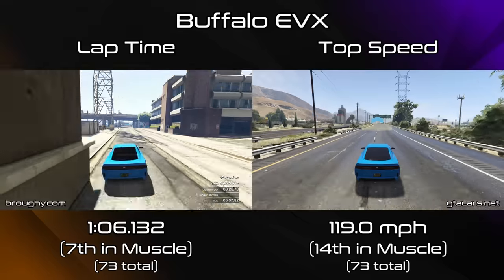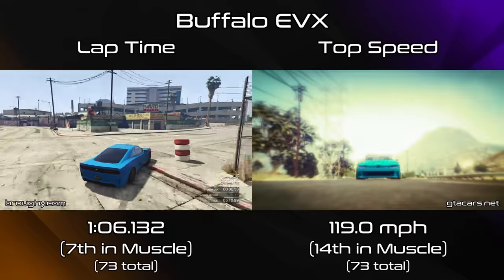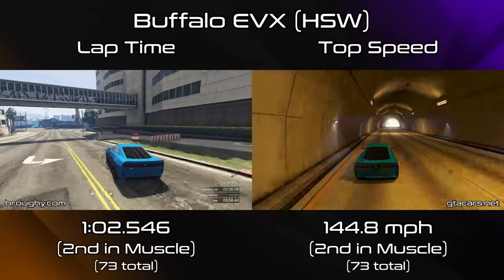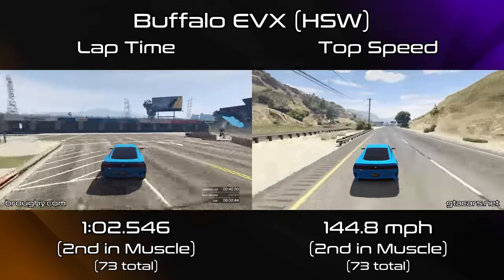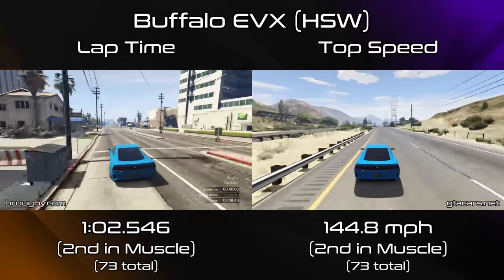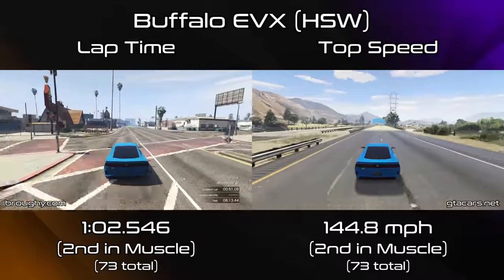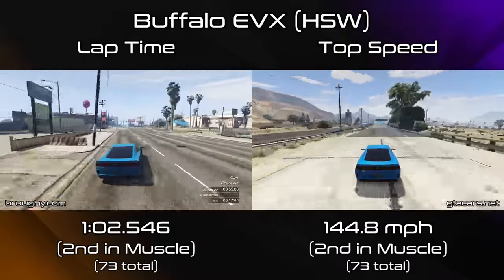119mph for its top speed is okay, nothing special. But obviously it's the HSW upgrade for the Buffalo EVX where we're really going to see the performance, and it does relatively well but not quite topping the class like the Raiju just did. It is second place in the muscle class for lap time and second place for top speed as well. It's about 4 tenths of a second slower than the Vajero ZX in lap time and a good 13mph slower in top speed.